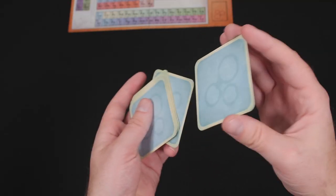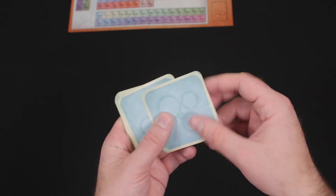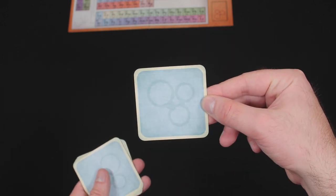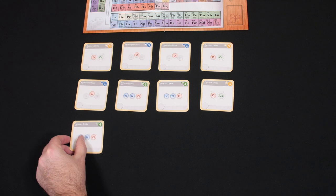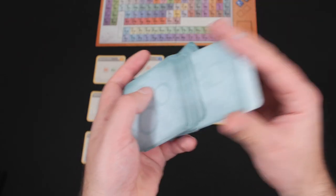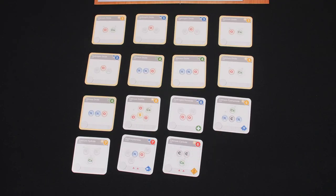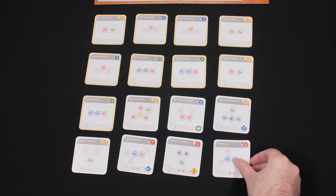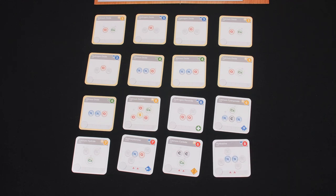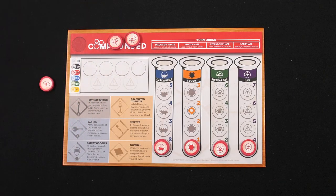Next, create the research field. You're randomly going to pull the nine starting compounds — these are marked with a yellow border — and place them face up in a grid pattern. Shuffle the compound deck and fill the remaining grid spaces with the top cards from the compound deck, so you should have a four-by-four grid laid out with a total of 16 cards.